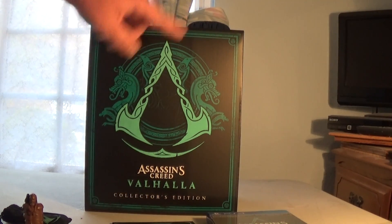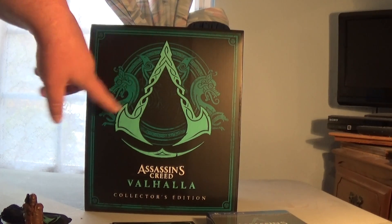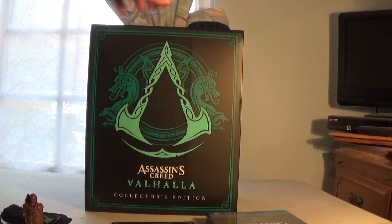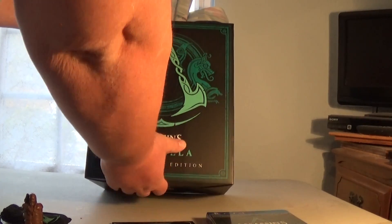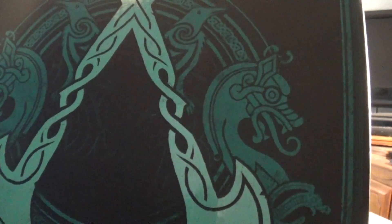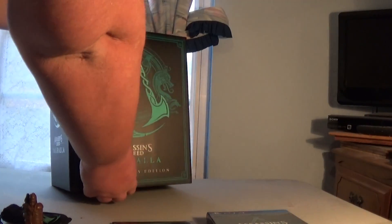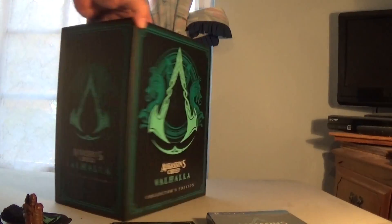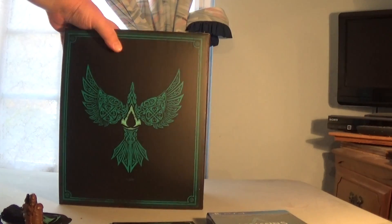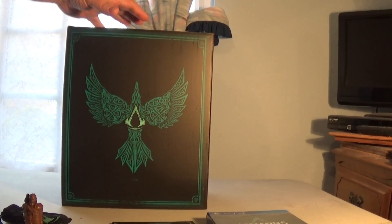Now, the box again — you've got the Assassin's Creed logo in a Viking rune style with a couple of dragons and two more ravens. There's also a very faint rune in the background. On the back, you get a raven in flight rune with the Assassin's Creed logo in the Viking style.